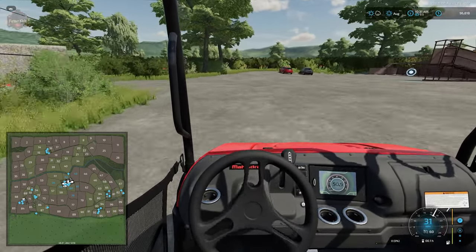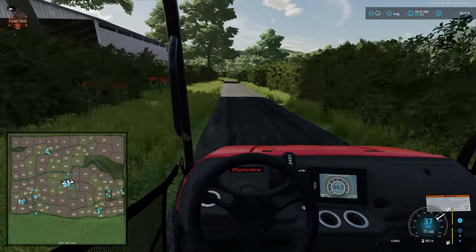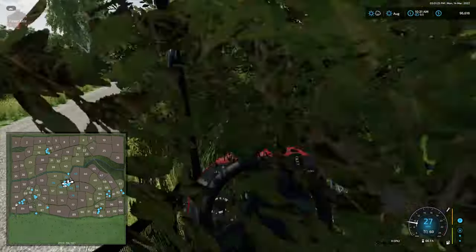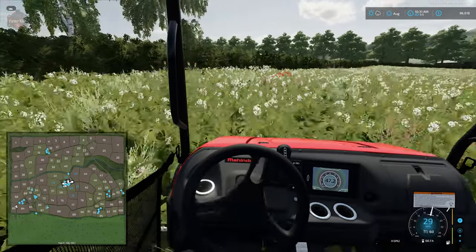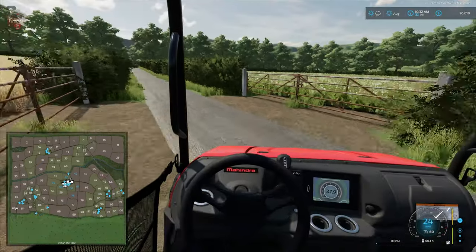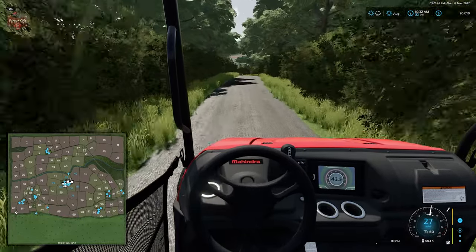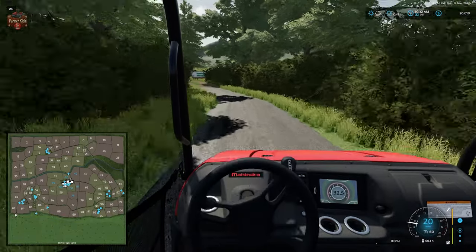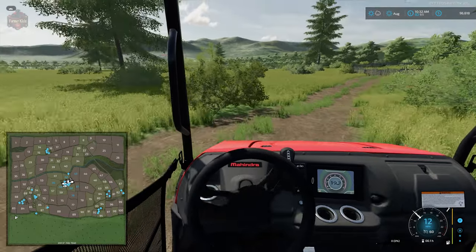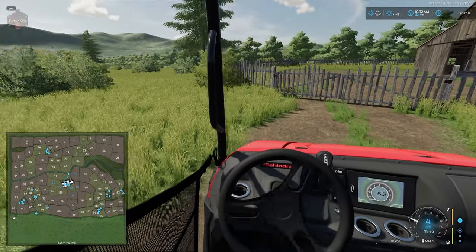Now driving in cab view down to the Greenlands Wildlands area — a fun name. Keep in mind these hedges have no collisions whatsoever; you can remove them but other than visually changing the map and making it very easy to merge fields — you can merge most of these into massive fields if you get rid of the hedges. This road also takes us down to the old rundown farm barn here.